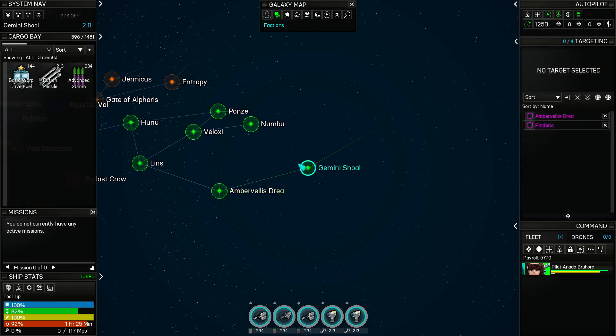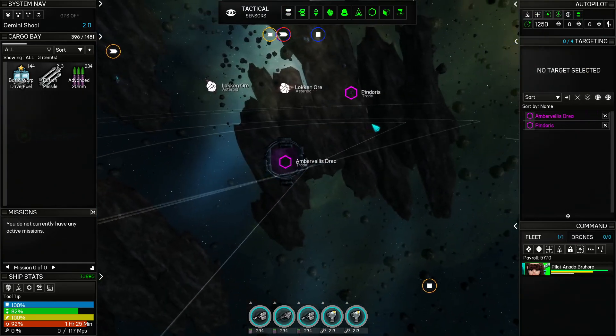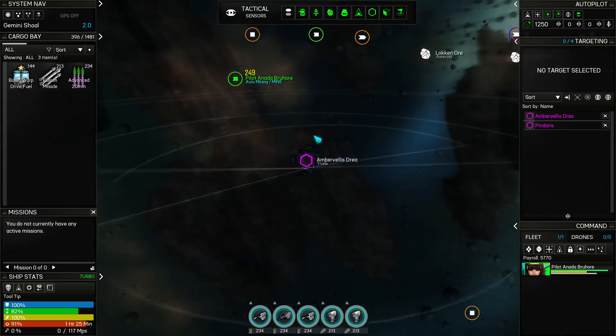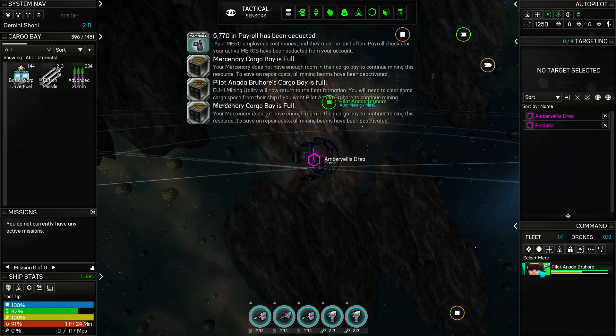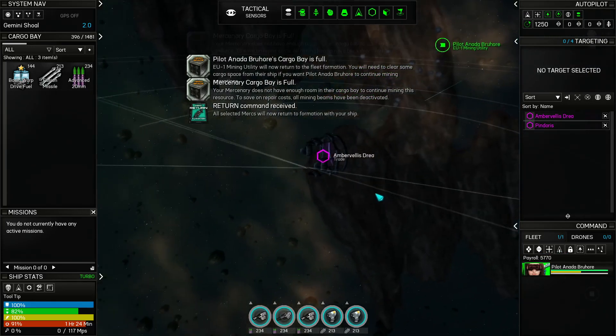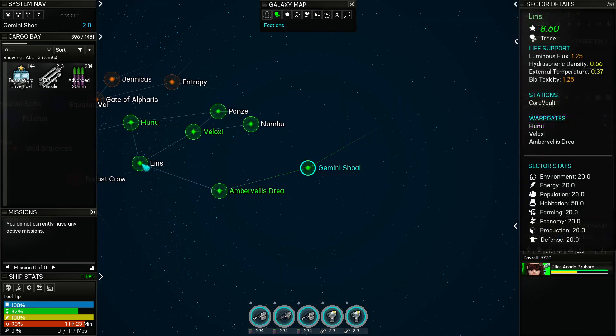That's going to take us out to Pindarus. She's full — return to cargo. Return to me. For some reason that's not really working. Why does she not return? Well, she's kind of coming back, but kind of also not really. She should be able to come back a lot faster than that. Well, we won't worry about it. We're heading back to Linz.